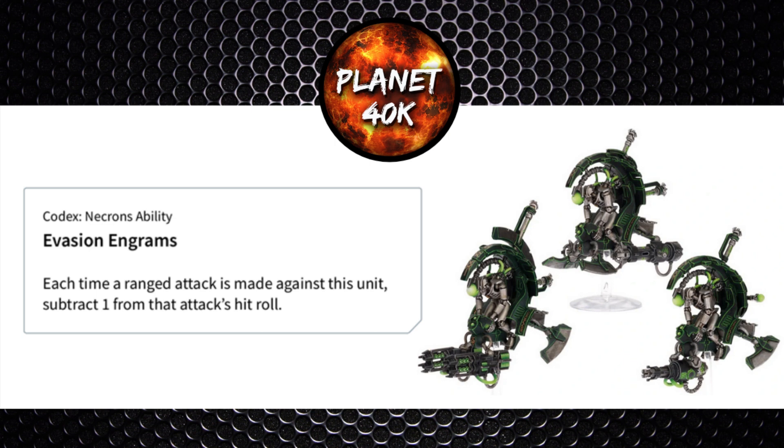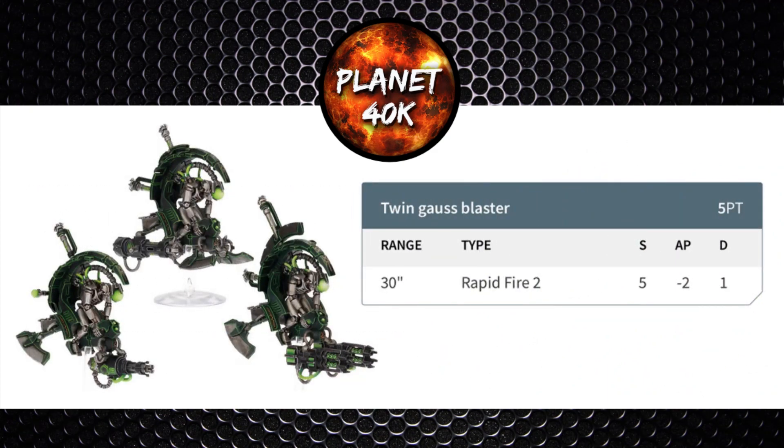Moving on to weapons: they come stocked with a twin Gauss Blaster, which costs 5 points. It's 30 inch range, Rapid Fire 2, Strength 5, minus 2 AP, single damage. With the speed and range you should be firing this every turn. The Rapid Fire shouldn't be an issue — it gives you 4 Strength 5 shots at minus 2 AP, which is quite reliable for hunting infantry. The damage 1 lets you down slightly, but with Ballistic Skill 3 you can pick off a marine for each Tomb Blade in the unit.